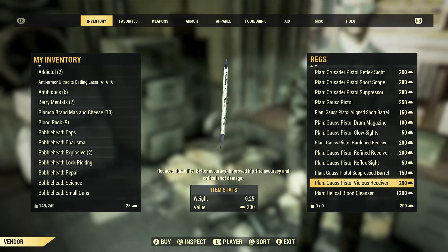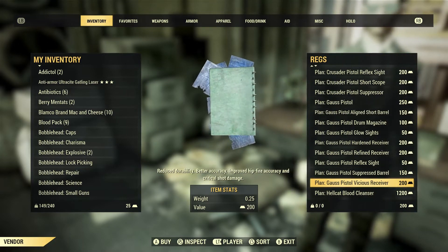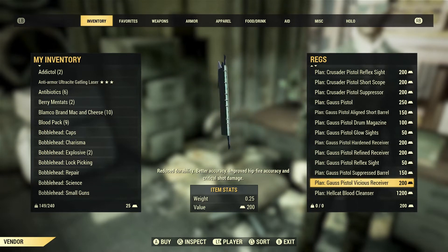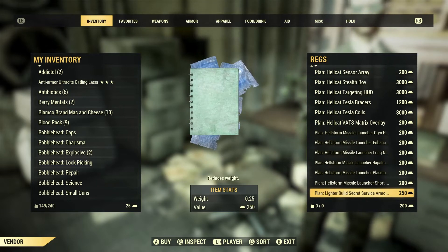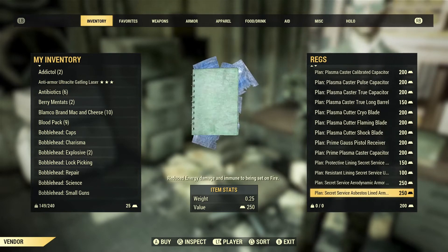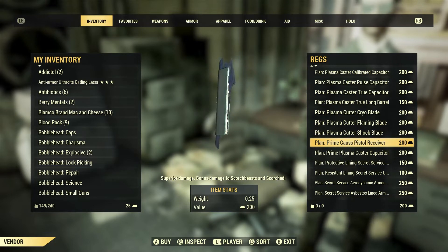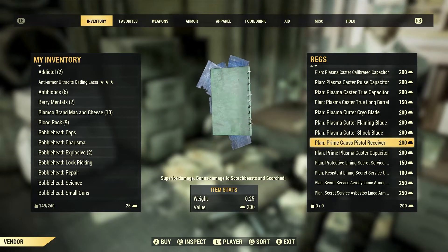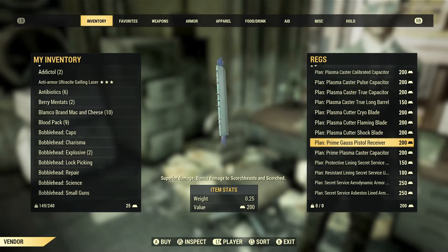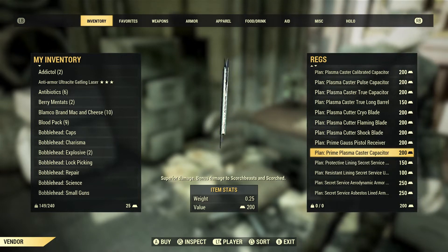You might think that's all the mods, however there is also a prime receiver. Let me scroll to show you — the prime Gauss Pistol receiver costs 200 gold bullion and provides superior damage plus bonus damage against Scorched Beasts and Scorched, using alternate side ammunition. You can also see the prime Plasma Caster capacitor here, which does the same thing.